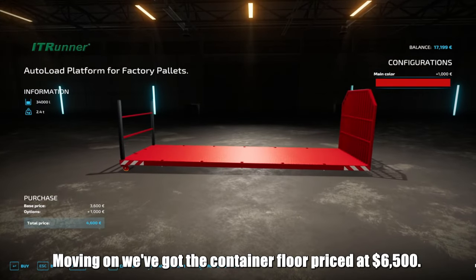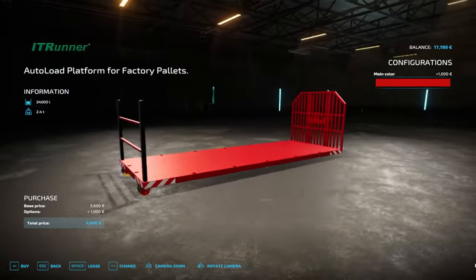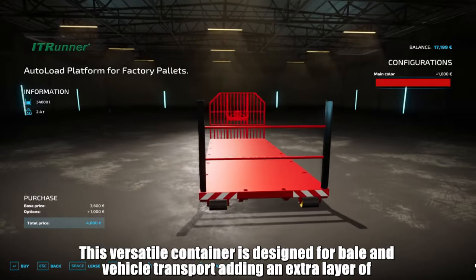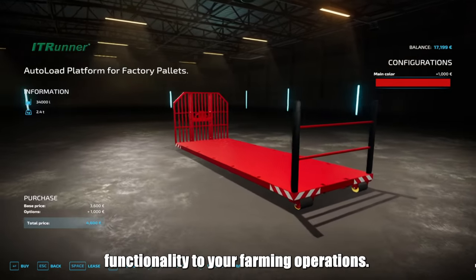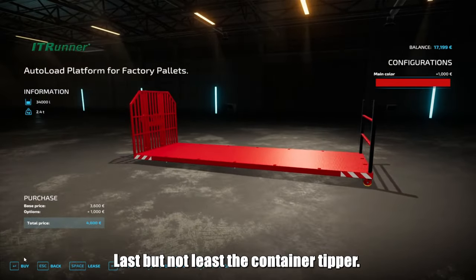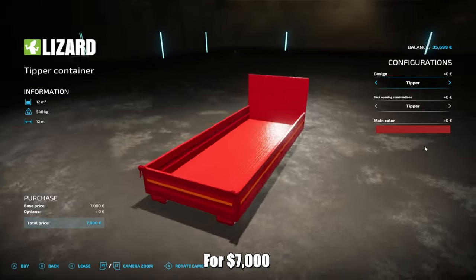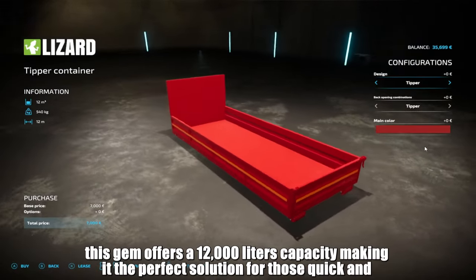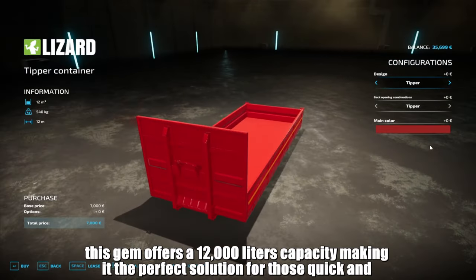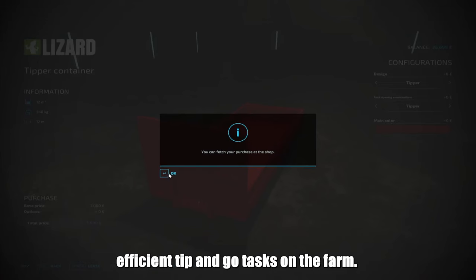We've got the Container Floor, priced at $6,500. This versatile container is designed for bale and vehicle transport, adding an extra layer of functionality to your farming operations. Last but not least, the Container Tipper. For $7,000, this gem offers a 12,000 litres capacity, making it the perfect solution for those quick and efficient tip-and-go tasks on the farm.